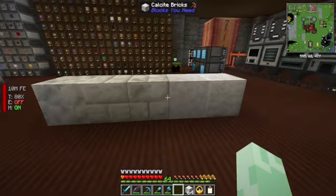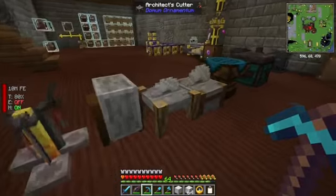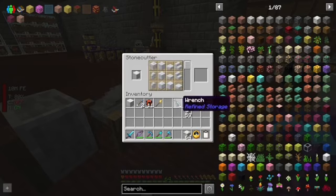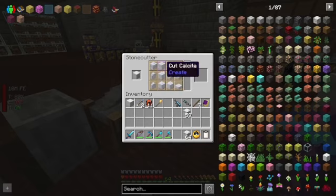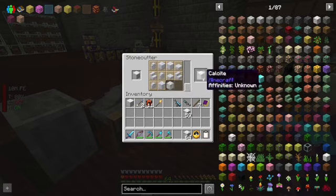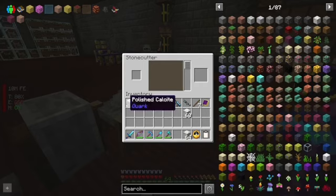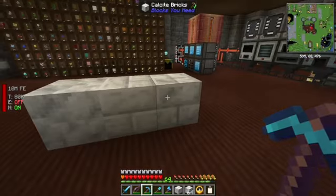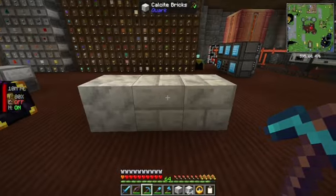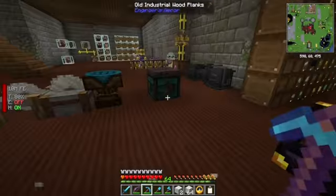I'm looking at some of these calcite variants and I think the cut calcite from Create — I don't know if I can turn these back, maybe? Looks like I might actually be able to do that. That's kind of cool. Can we turn this into the corks? Yeah, we can turn it back into calcite. That's good. Can we do it with this one? We can turn it into the bricks. I think the calcite bricks from cork and blocks, and the regular calcite, are what we're going to use.